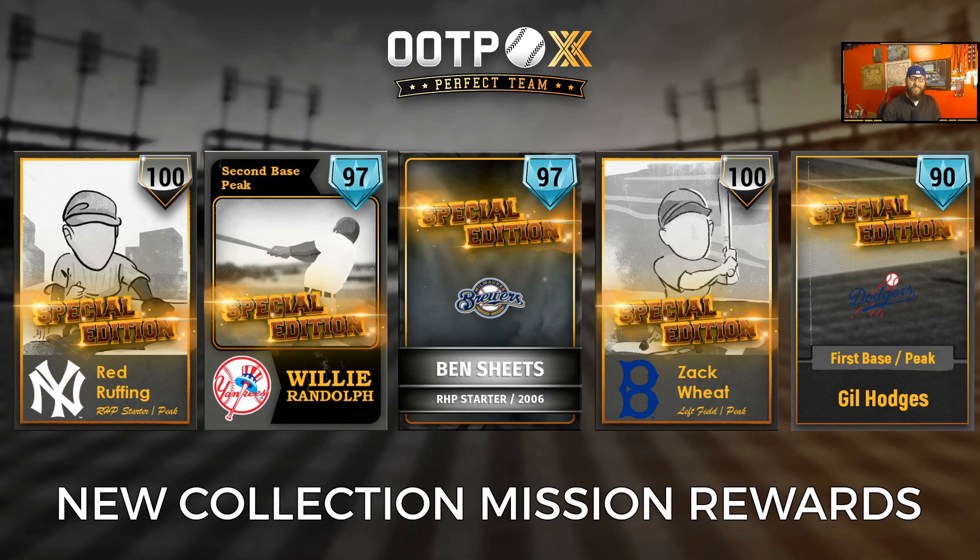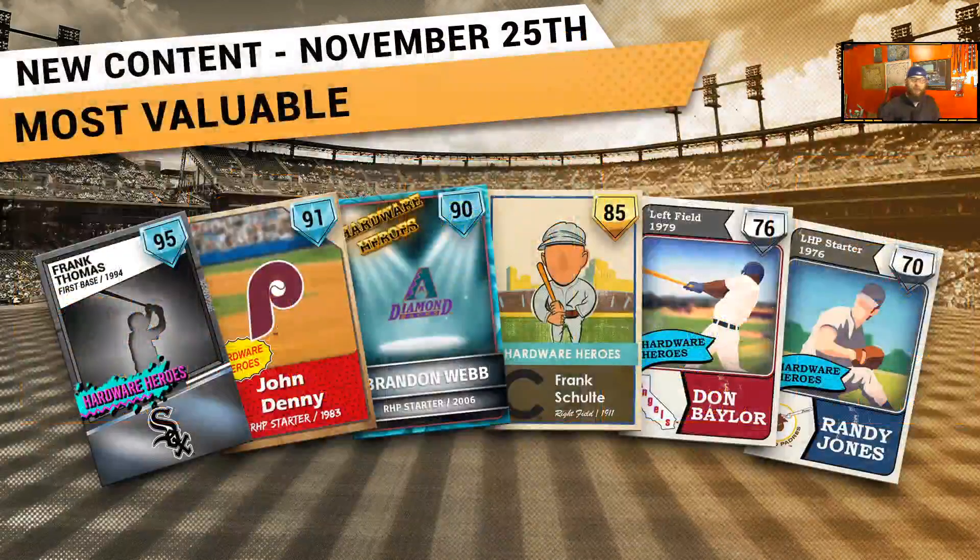Check out the missions tab in-game now for all 32 of the brand-new missions introduced today. We also had a brand-new set of content — Most Valuable — taking a look at some MVP and Cy Young seasons that may be lesser known, gone by the wayside in the Perfect Team universe. We've got 95 Frank Thomas, 91 John Denny, 90 Brandon Webb, 85 Frank Schultz, 76 Don Baylor, and 70 Randy Jones. You can find all these cards in packs in-game now.